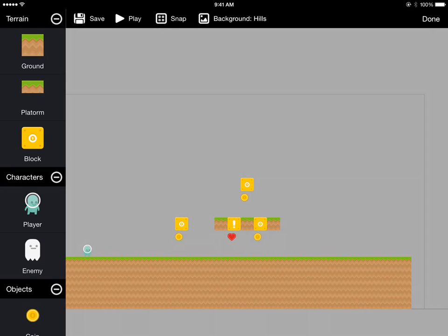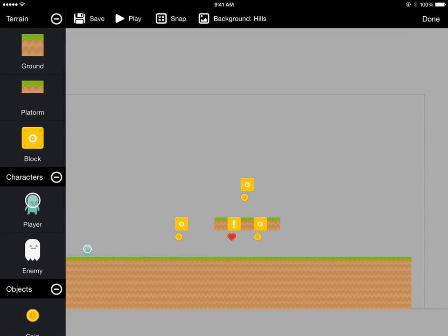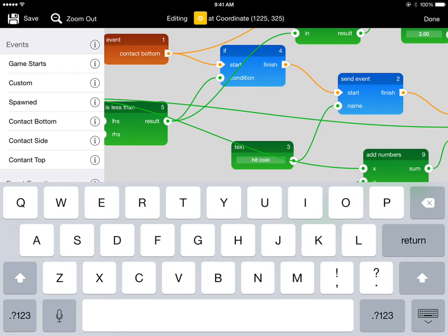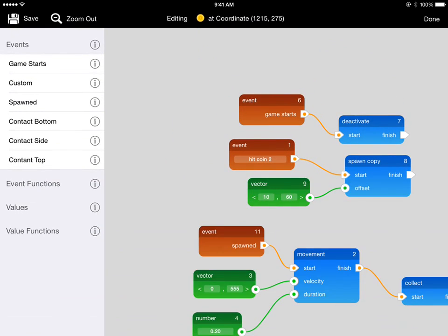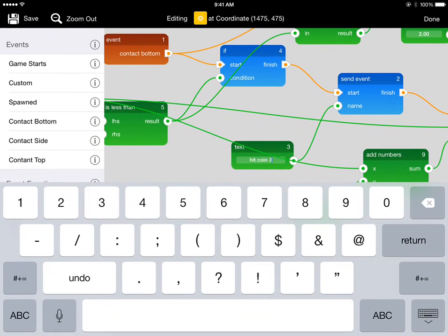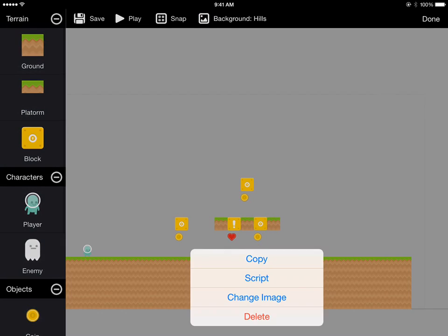Now we just need to change all of the script events. If we take a look at this we'll see what's wrong — when we jump up and hit this it shoots a coin out of everything, because right now they're all sending the same event 'hit coin 1'. So we need to change it so that they each have their own hit event. This will be 'hit coin 2', and we have to make the coin match that. This part's kind of tedious. And this will be coin 3, and this will be coin 4.